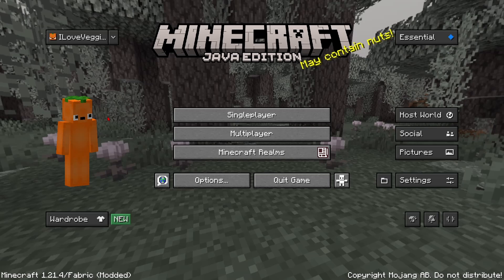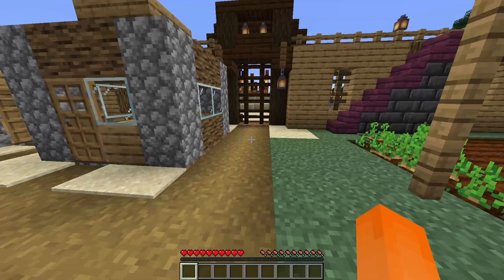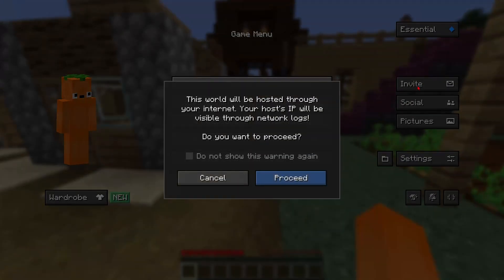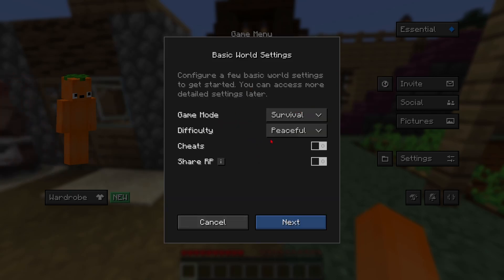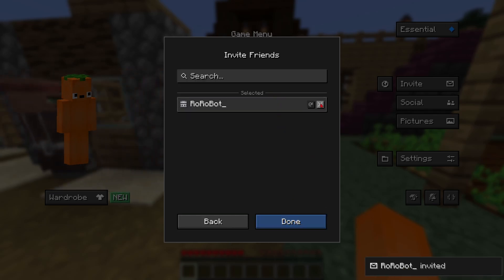So now let's launch into the world that we want to play together in. I'm going to go to this village world, and once I'm in the world, I just press escape. I can go to invite, and it gives you this warning that the server will be hosted through your internet. Here we can choose what we want our friend to be in — I'll put them in survival and peaceful. You can enable cheats, or you can even share your resource pack with the person who's joining, which is pretty neat. And click next, and now you can see here's my friend, so I'll just click invite and done.